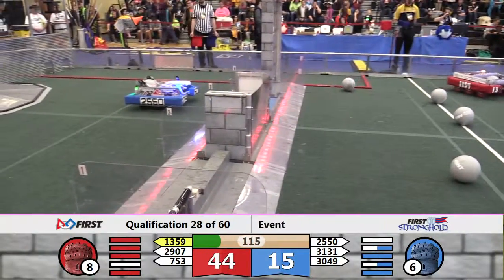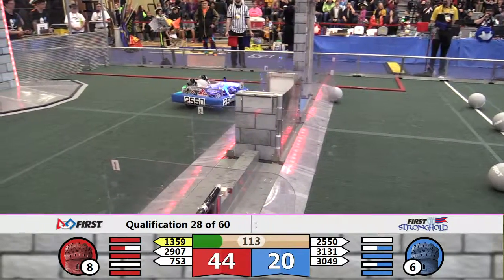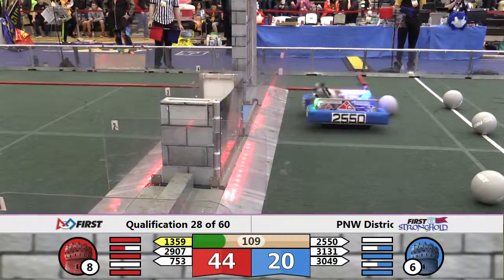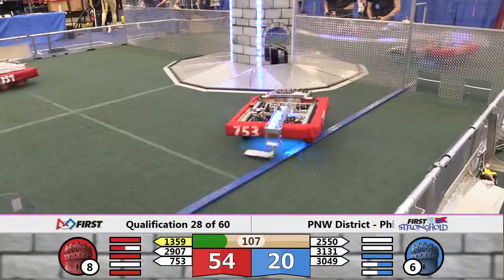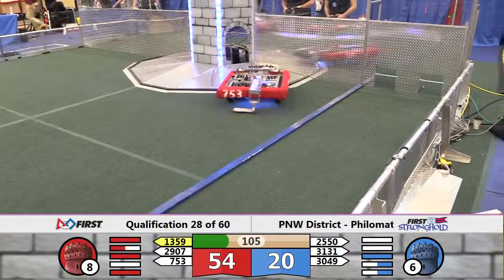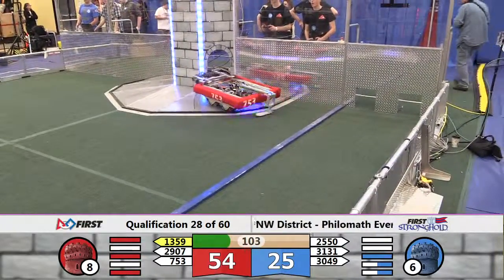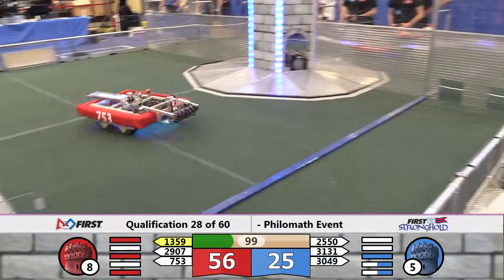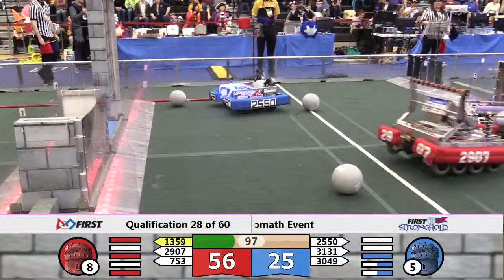25-50 Skynet goes to work on the moat, it is now at half-strength. 30-49 Bremertron appears to be turned sideways in front of the Red low bar — we'll see if they can right themselves and contribute to the scoring. High Desert Droids no problem with the Port Colors, they're now headed towards the Blue Tower. Looks like they'll drop the ball over in the low goal — two more points for Red.